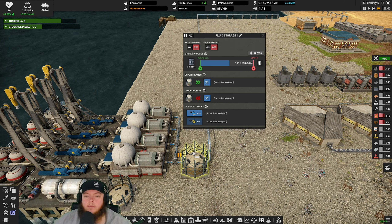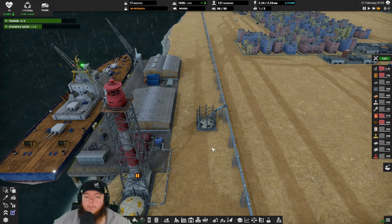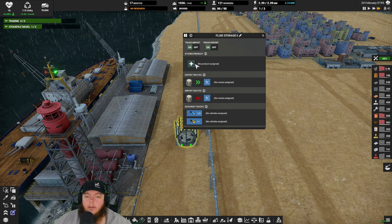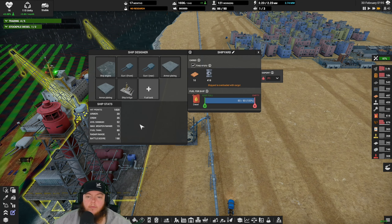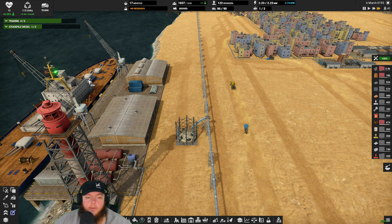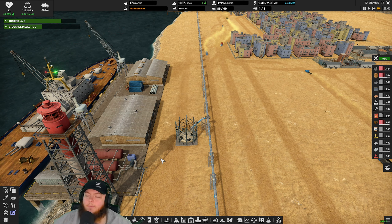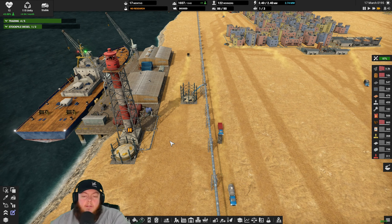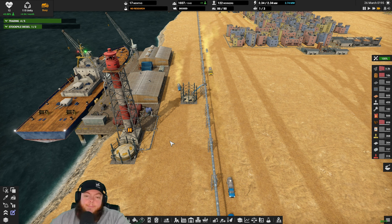Am I digging down here right now? Because I could free those guys up and take them up there. I still have 11,000 coal so I'm not worried about the coal mine right now. As long as I pay attention and remember that I took all my guys off coal - and then I'll be like, 'Why don't I have any coal, chat?'